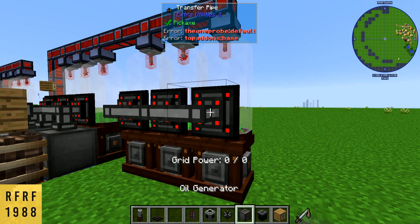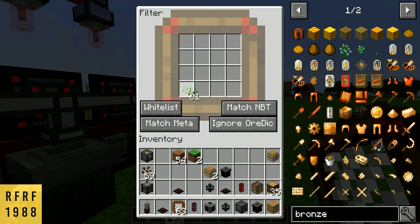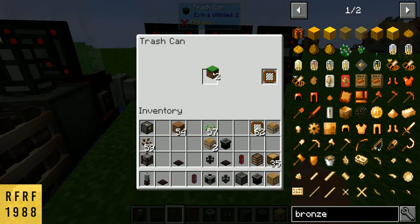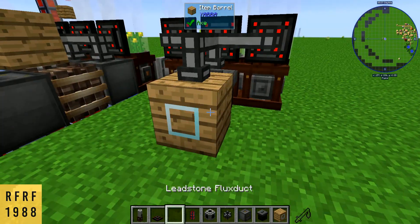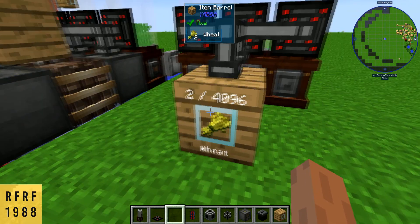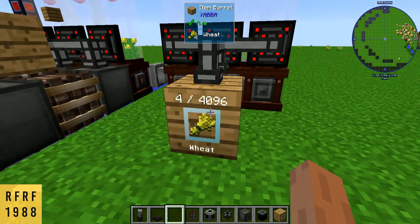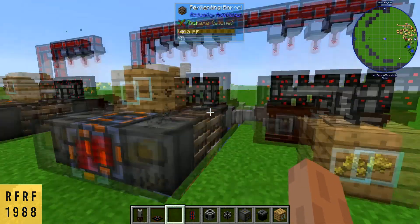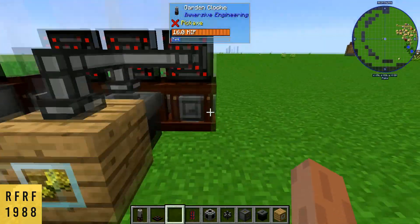Next we want to do the same thing — grab our nodes and trash-can your seeds just like before. Put your seeds in the filter so it will only take those seeds and refuse all other items. Then place the barrel down and that'll collect any wheat that comes out. We already got two wheat, and this barrel holds four thousand items — you can upgrade it pretty cheaply to hold way more. It's only been about five to ten minutes and I've already got around 180 canola saved up.